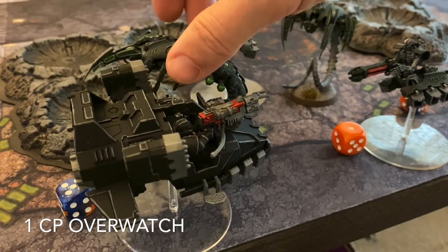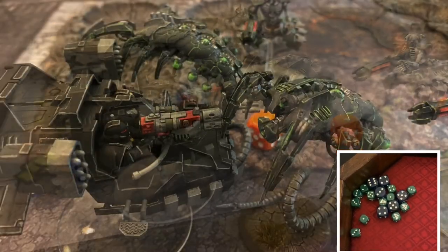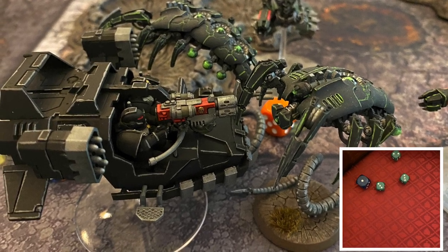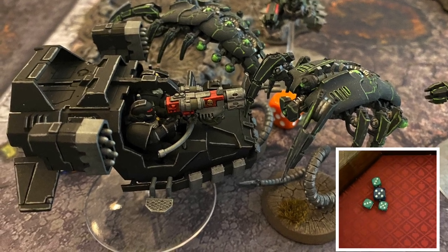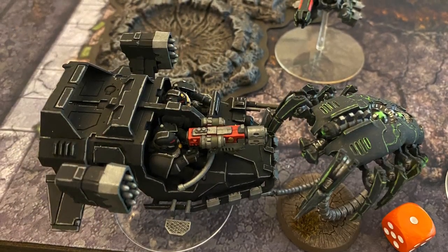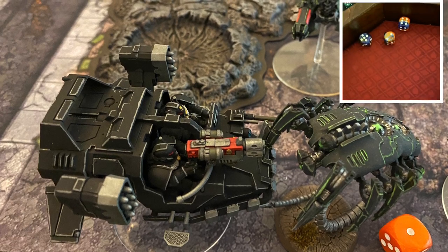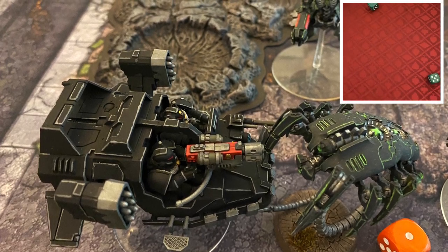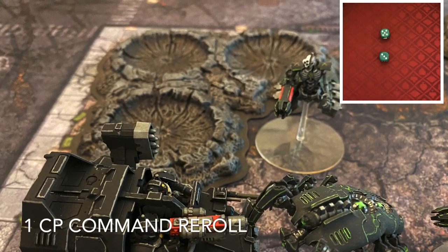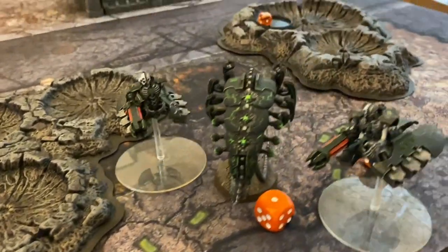The Wraiths charge in the charge phase. There will be Overwatch from the Talon Master — he'll spend a CP to do that, and he's going to launch out 18 shots hitting on sixes. He's going to get four hits, and that's going to cause four wounds as he is re-rolling due to his special rule. The Wraiths will have to take four saves — they're going to fail three of those, so one of those Wraiths will get cut down. The other one makes it into combat and launches out three attacks, hitting with all three of those with his Vicious Claws. Two of those convert into wounds, and there will be a failed armor save by the Talon Master. A final CP is used by the Dark Angels for a command re-roll to see if he can stay alive — it fails. He does not explode, but that will be Slay the Warlord for the Necrons, and we'll see a consolidation from the Wraiths.